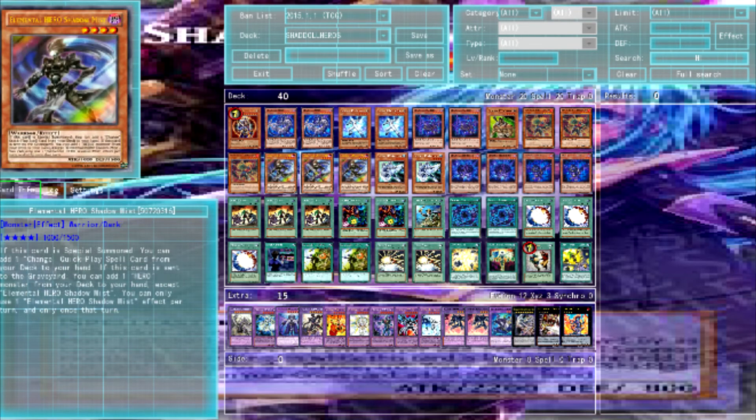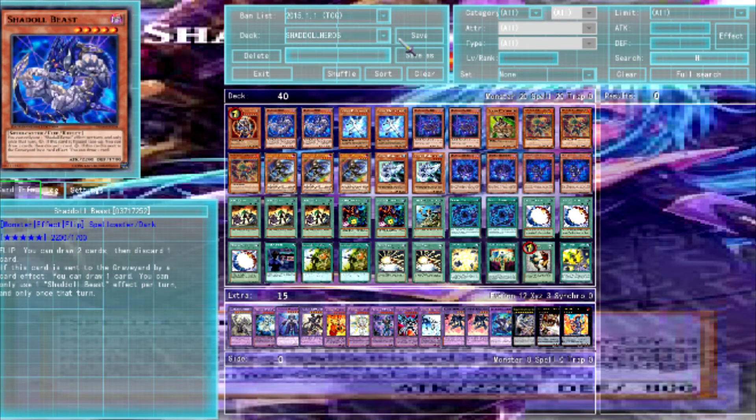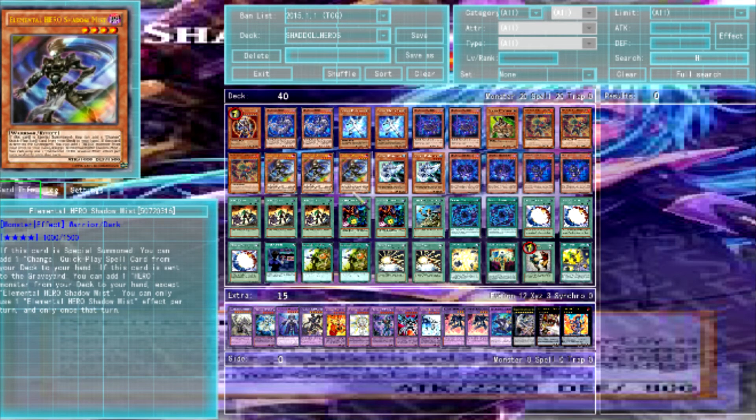You just dump your Grave and then you get Miracle Fusion, and then you can just start making your Elemental Heroes, and it just works really well.